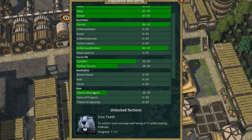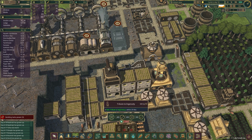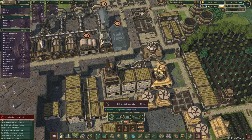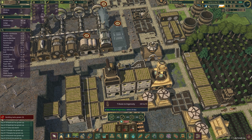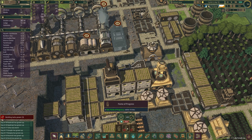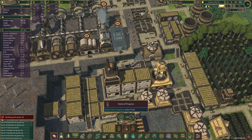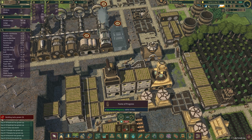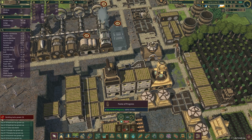Labor monument — also what's cool about that is it does some stuff, but I guess not that particular one. That's fine. Next will be the Flame of Progress — we need to unlock that first and we don't have enough science. We only have 700 because we keep spending science like it's wood, but that's fine.